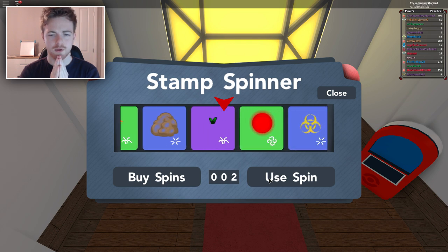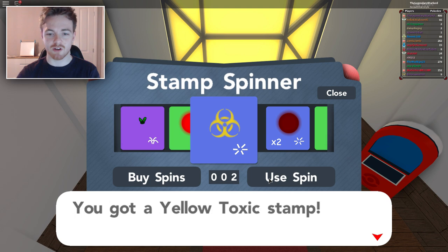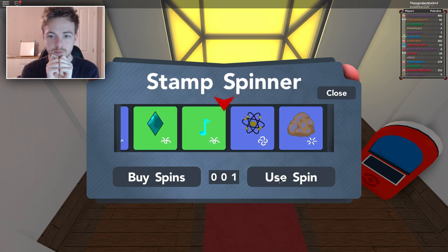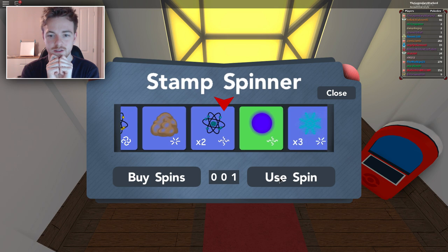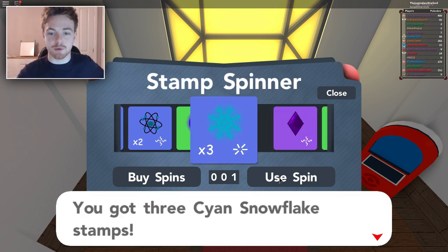Hopefully we get something good. So we just got a yellow toxic stamp. We're going to use another spin. Please be something good. We got some frost — yes, that is pretty good. I think that's pretty good. I like that.